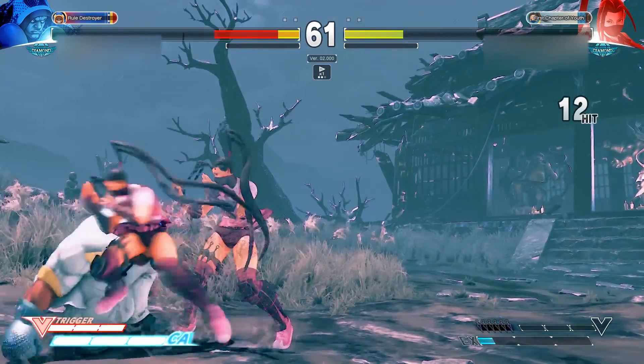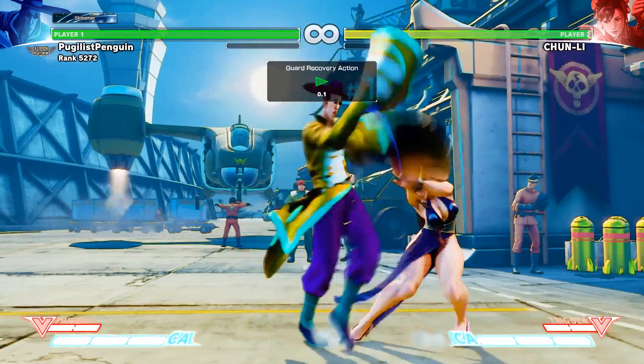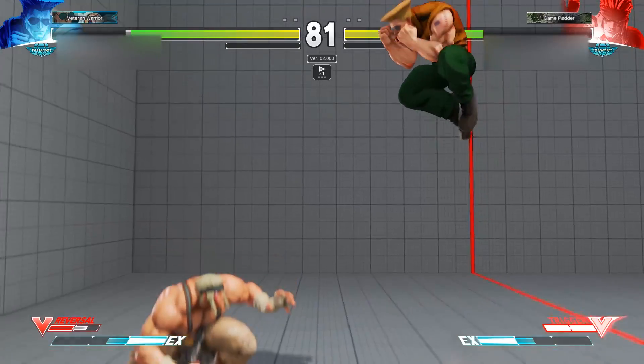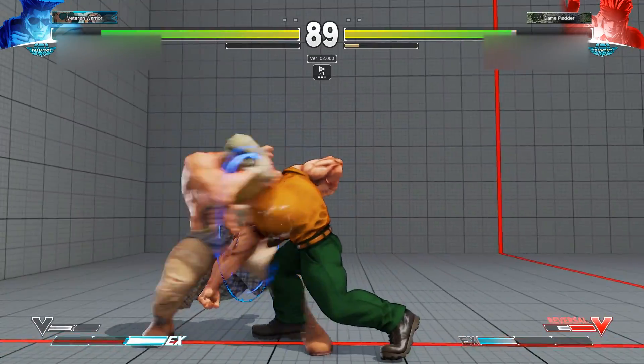So today, we're going to discuss two basic options and how they can be used: blocking and interrupting. Blocking in Street Fighter is quite simple. There are high attacks and low attacks. You can't block high while blocking low and vice versa.